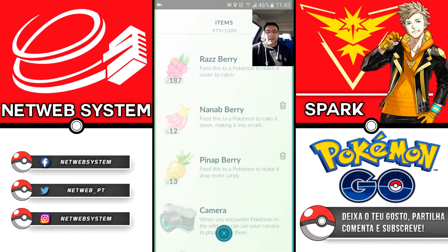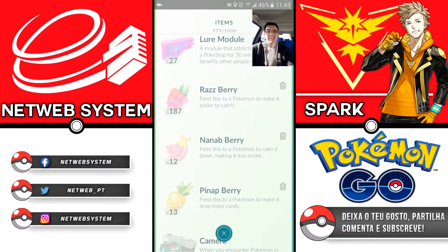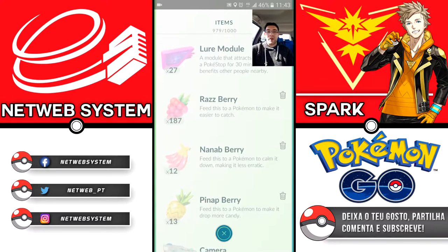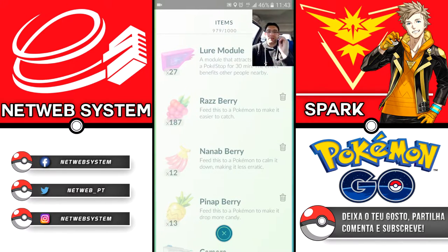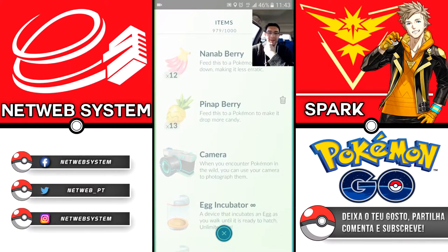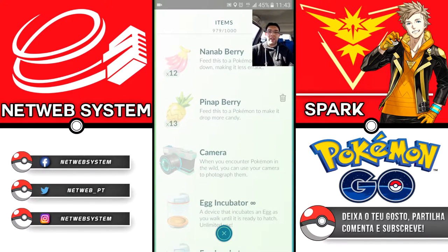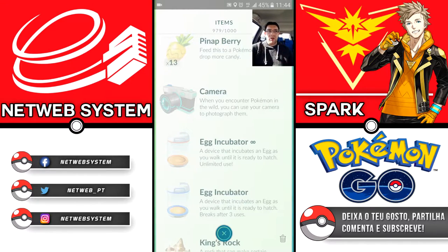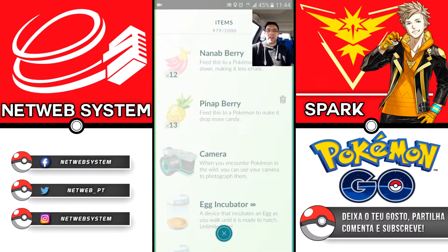With the Nanab Berry, the Pokémon will be paralyzed — it stays put so you can throw your Poké Ball. Meanwhile, the Pinap Berry will drop more candy. If you put 4 or 5 Pinap Berries... for example, a Pokémon gives 3 candy and you need 9 to evolve it — use 2 Pinap Berries and you'll get the 9 you need. But note it only doubles candy once per use.